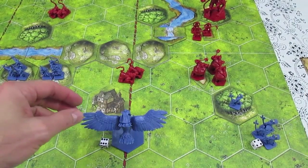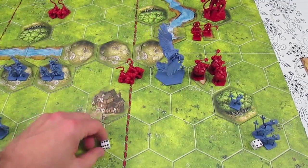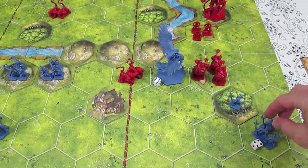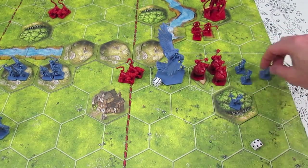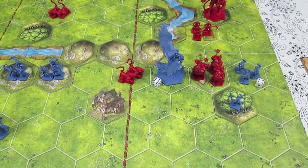It has movement of three, so I'm only going to move it one, two to be right here. The Citadel Guards can move two and they're going to go one, two, putting a squeeze on the Uthuk units. Now we're going to get right into the attack phase.